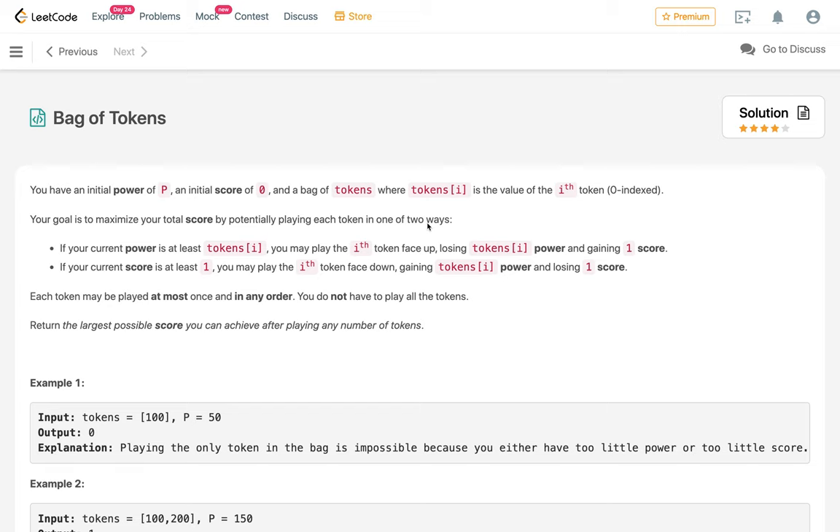Hi everyone, welcome to my channel. Let's solve the problem Bag of Tokens. So you have an initial power of p, an initial score of 0, and a bag of tokens, where tokens[i] is the value of the i-th token (0-indexed).